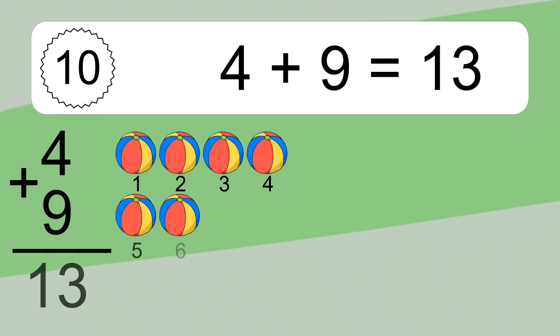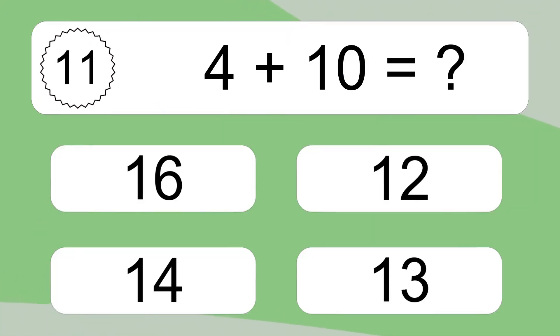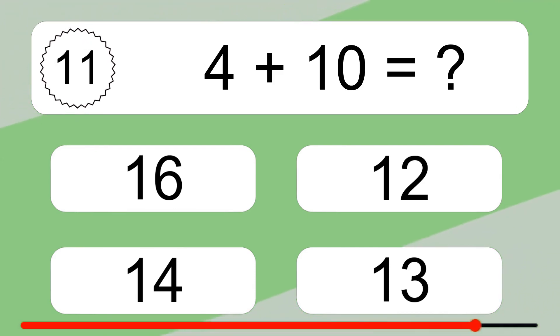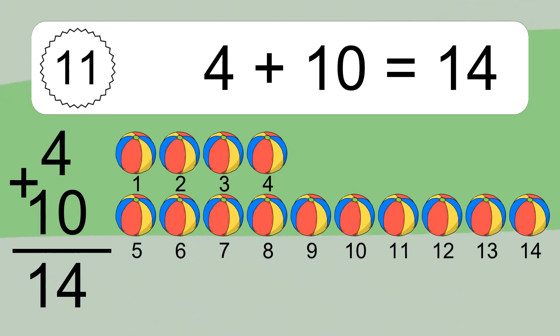Four plus nine equals thirteen. Let's count it: one, two, three, four, five, six, seven, eight, nine, ten, eleven, twelve, thirteen. Four plus ten equals what? Four plus ten equals fourteen. Let's count it: one, two, three, four, five, six, seven, eight.